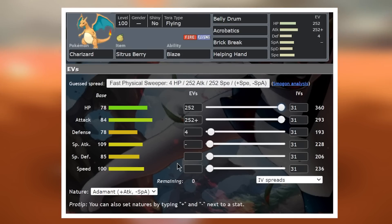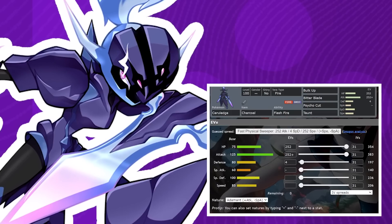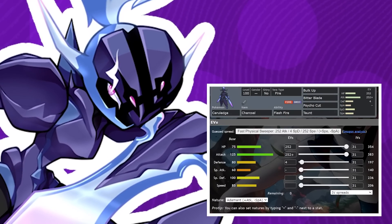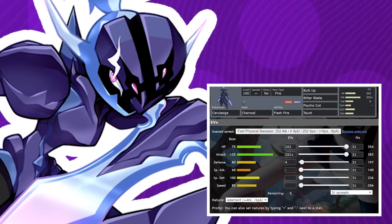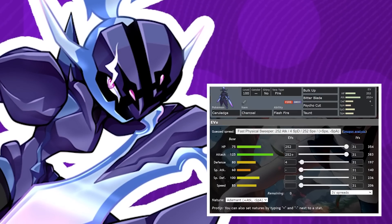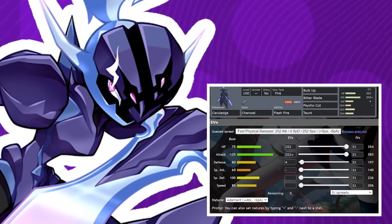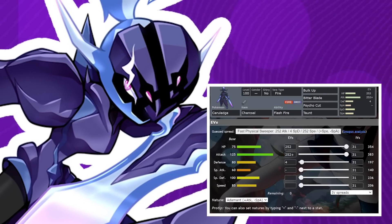We're also going to be running an Adamant Nature to boost the power of that attack. Now onto the next Pokemon, I think this is probably going to be the best one for the raid. It's the one I'm going to rely on the most and it is Ceruledge. Now Ceruledge being a fire and ghost type with Flash Fire is pretty amazing. Cinderace will have Stab fire moves, even though it's a fighting type and it will have Stab fighting moves because of the Tera. Though none of those can actually touch Ceruledge because Flash Fire makes you completely immune to the fire moves and ghost makes you immune to the fighting moves.